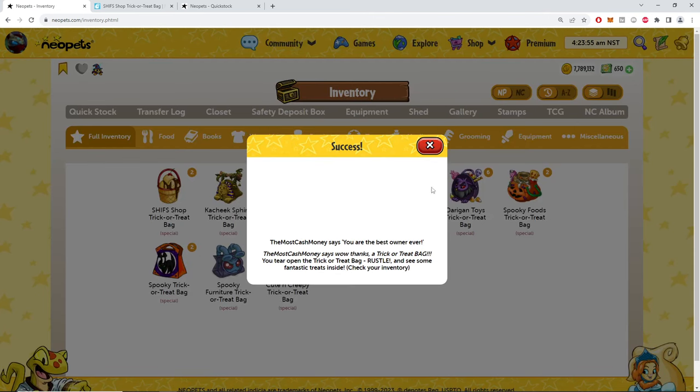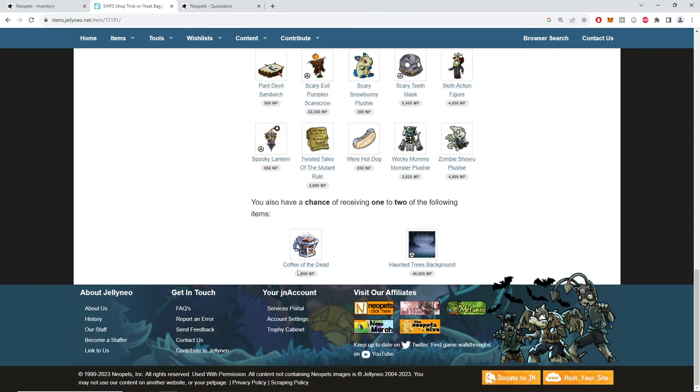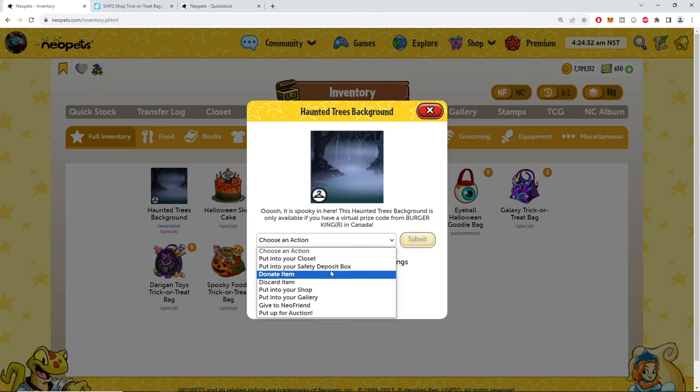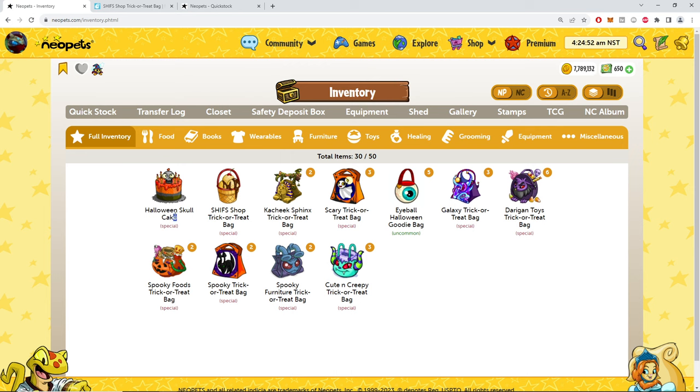These are what TNT used to do until they decided to give away — this haunted tree's background is only available if you have a virtual prize code from Burger King... just kidding, we released it. Spooky in here. Going back in time in Neopets and letting 27-year-old Alice run that race against you. Anyway, let's go over the actual items I got for the gallery. I have never seen this item before.